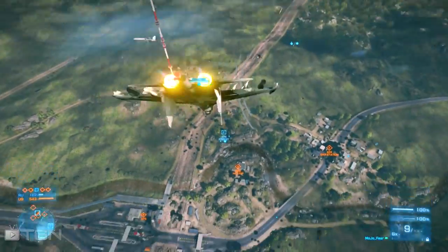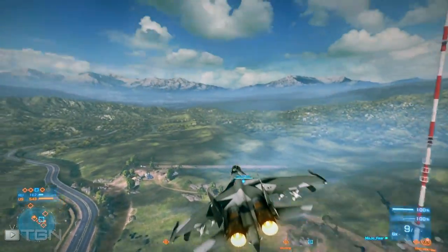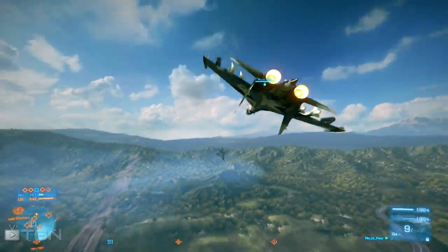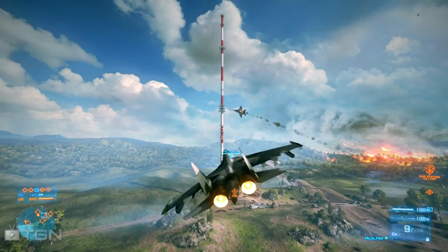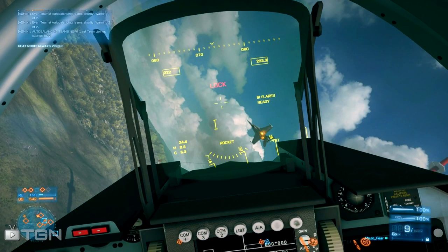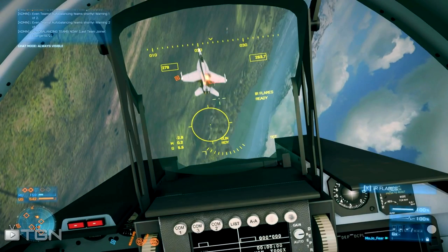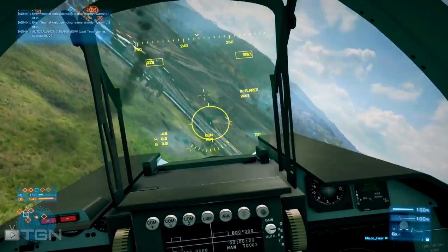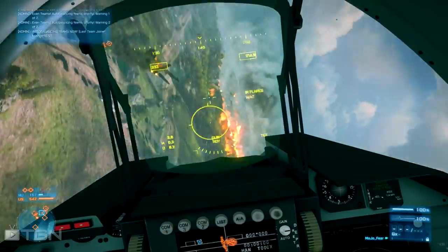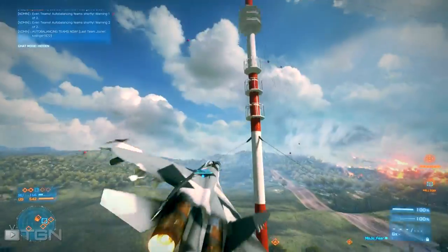One of the most important things to know when flying is when to deploy your countermeasures — in this case, flares. There's a beeping noise to let you know you're getting locked on. Next is a solid beep which indicates they have locked on but have yet to fire. Then you'll hear a fast ticking noise which tells you they have fired upon you, and now is the time to deploy your infrared flares. If you listen to those indicators you will easily counter enemy missiles.